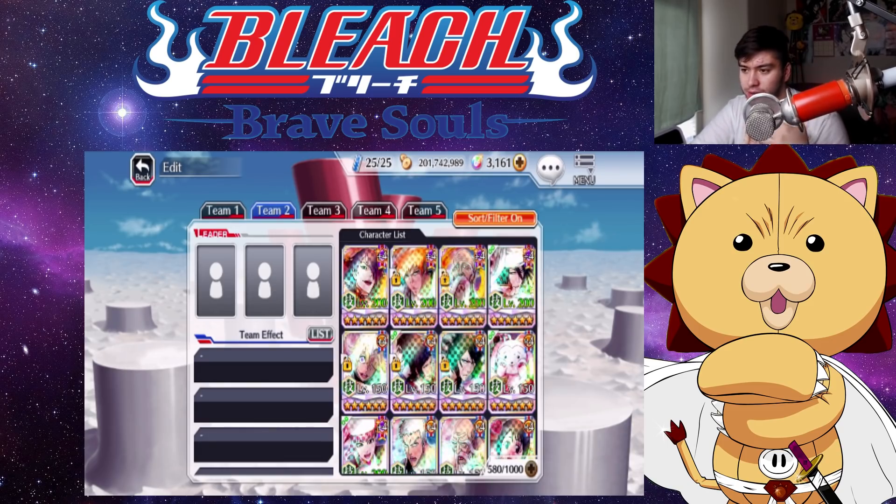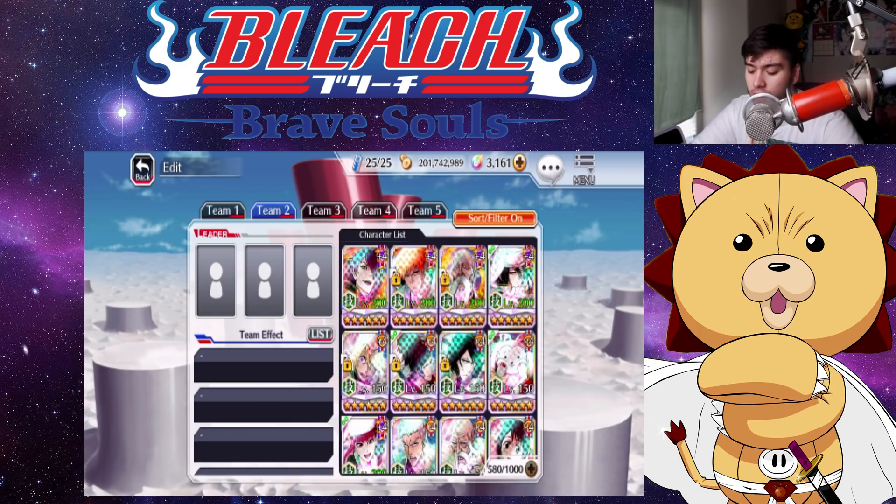What we're going to do is check out the characters I was able to get in the last couple of months on each attribute, and then take a look at my accessories afterwards. Keep in mind this is my main account — the only account I have now. I threw away my second account because it's hard to keep up with a second or even third account, especially with guild quests.